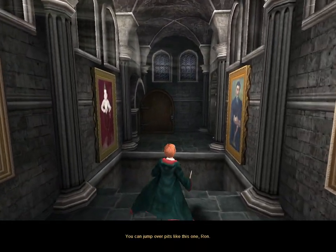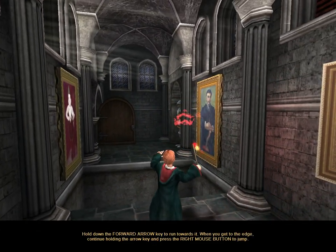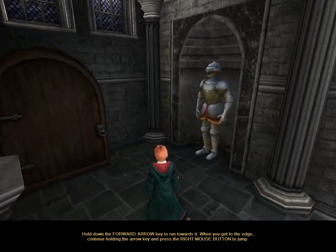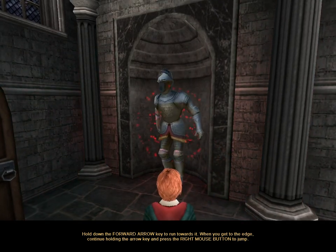You can jump over pits like this one, Ron. Hold down the forward arrow key to run towards it. When you get to the edge, continue holding the arrow key and press the right mouse button to jump.